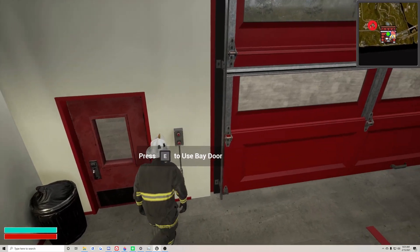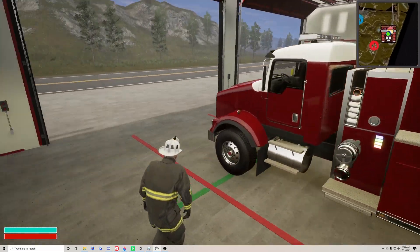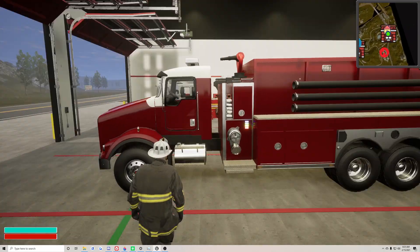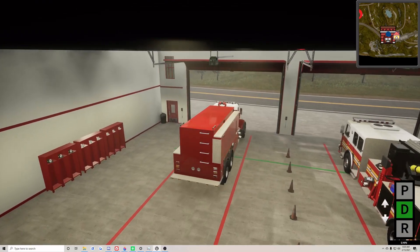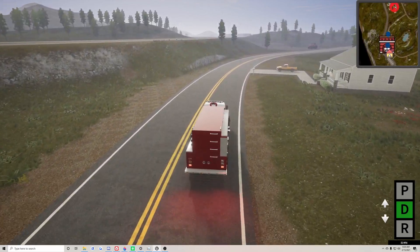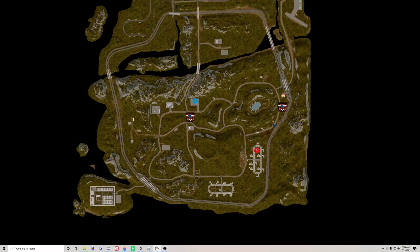I added a bay door. I'll be working on adding a way to open and close the door in the trucks. I don't want it automatic, but I want the player to kind of have door controls like you would in real life. The mini map works on the trucks as well — it turns with the truck, so it's pretty easy to follow where you're going. You can open the map at any time and navigate where you're going.